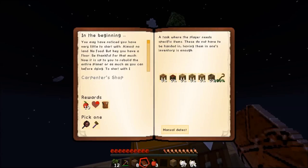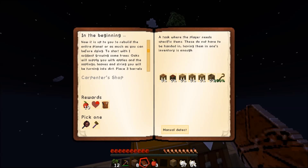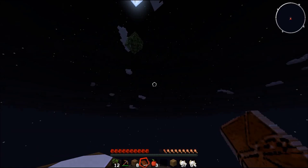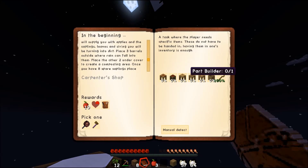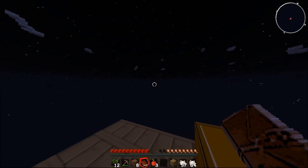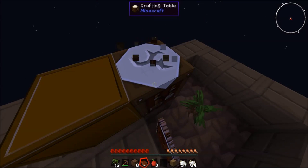The next quest reads: 'You may have noticed you have very little to start with - almost no land, no food. But hey, you have a floor, be thankful for that much. Now it's up to you to rebuild the entire planet or as much as you can before dying.' To start, I'm growing oak trees which supply you with apples, saplings, leaves and string which you'll be turning into dirt. What we do is apply saplings, apples, string into an oak barrel and it will turn into dirt so we can place more dirt on our island.